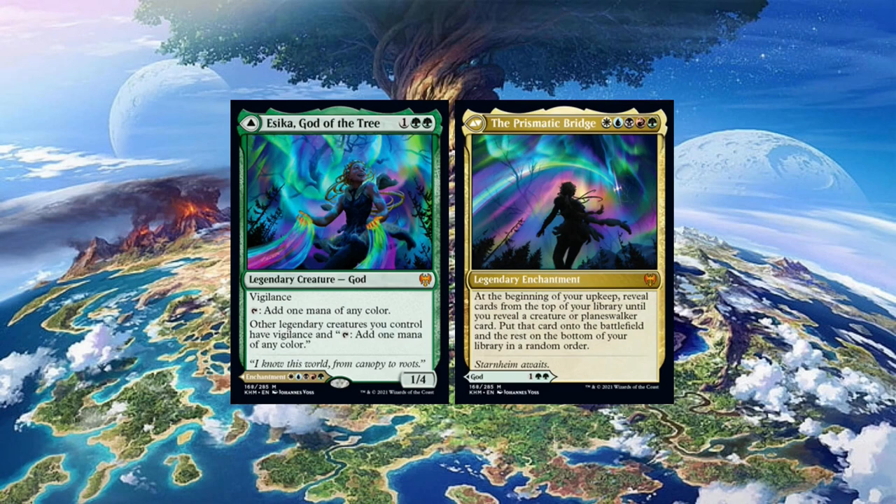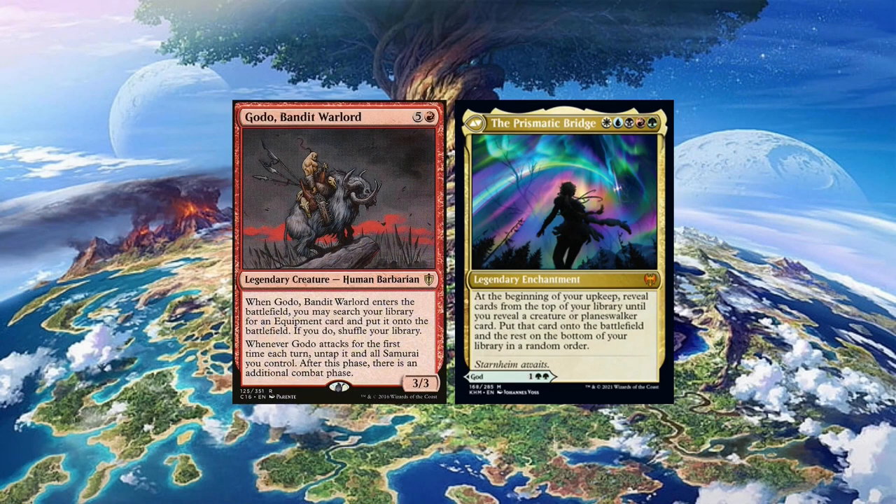But actually, the real commander we're going for is the five-color enchantment bridge. You are allowed to play this with access to all five colors, because Ezeka has color identity to all five colors because of the backside of the bridge. The game plan of this deck is actually rather simple and straightforward — you could even call it a five-colored polymorph Godo Helmet deck.